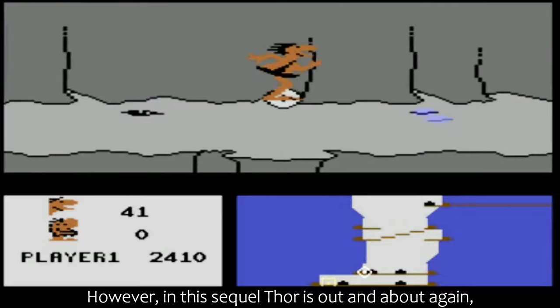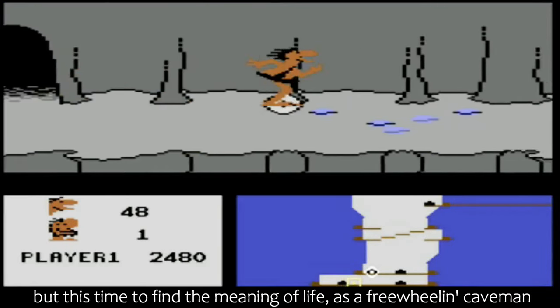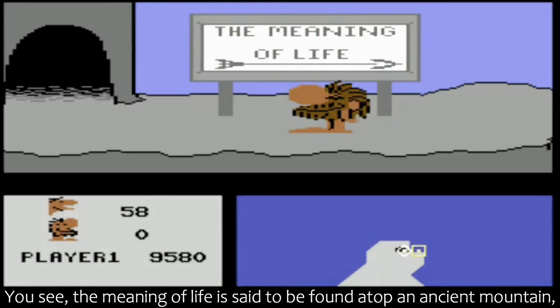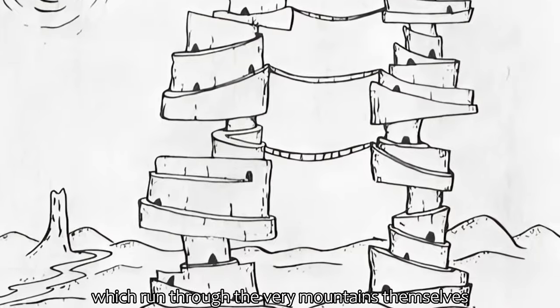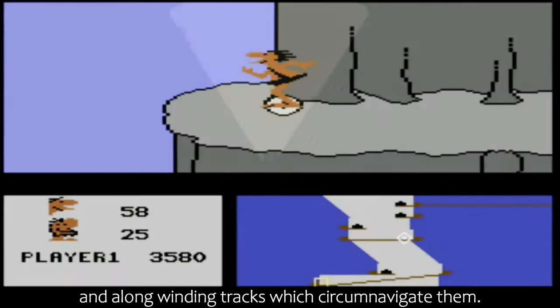However, in this sequel, Thor is out and about again, but this time to find the meaning of life as a freewheeling caveman on a mission. The meaning of life is said to be found atop an ancient mountain — the last in a range of five. To get there, you'll need to navigate a network of caves which run through the very mountains themselves, and along winding tracks which circumnavigate them.